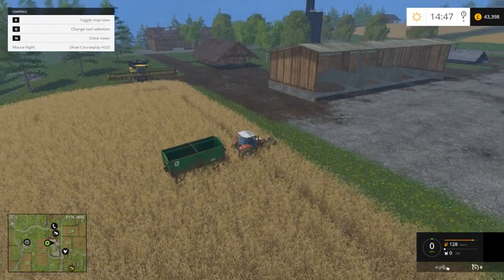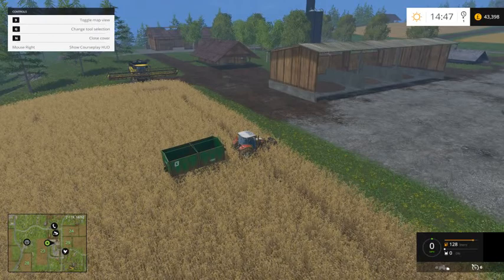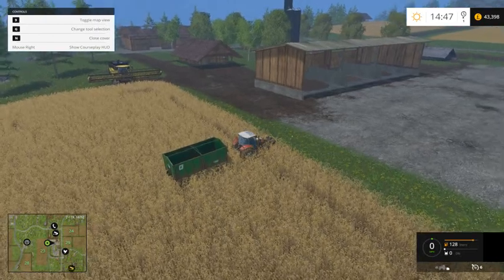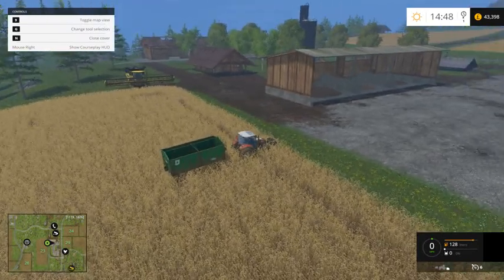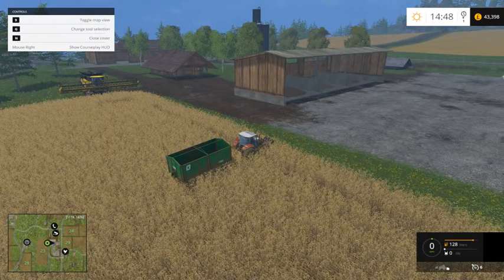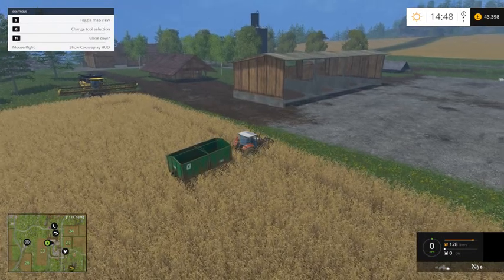Hi guys, welcome to Farming Simulator 2015 with me, T Belly. I'm just going to do a tutorial on course play. In this tutorial I'm just going to unload the combine into this tipper, then unload this tipper into the silo, and then rinse and repeat. Let's crack on.